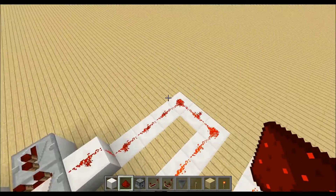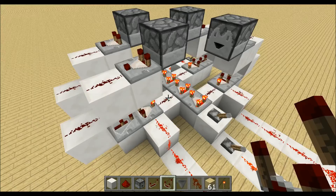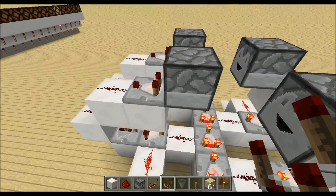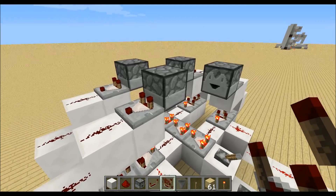And over here that's 9 Redstone dust and 1 tick delay. Now we can put down these 3 blocks on every comparator. We have a dropper facing in once up here and we will detect how many items are in the dropper.